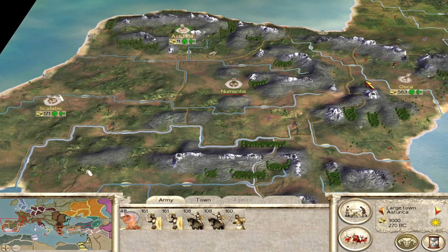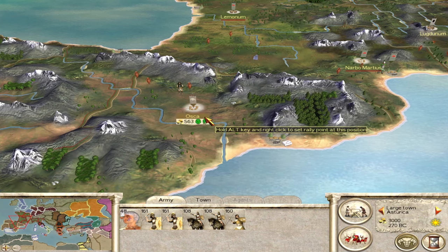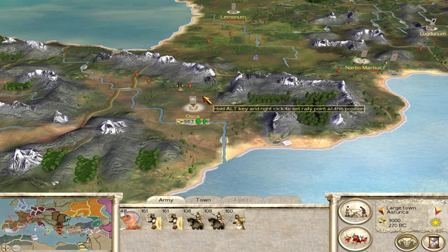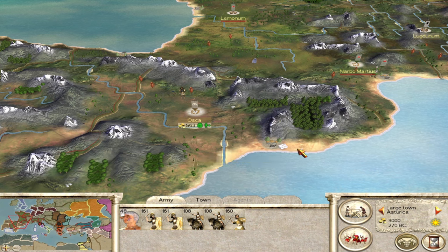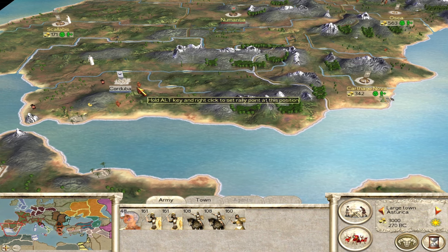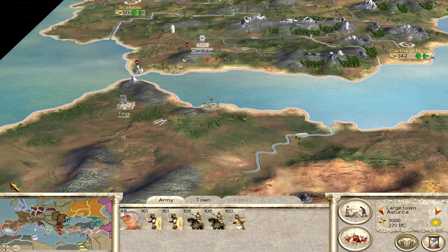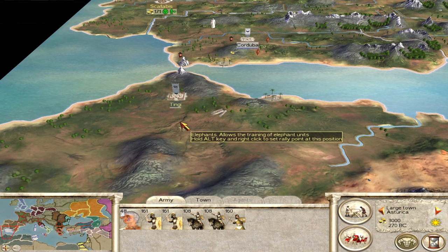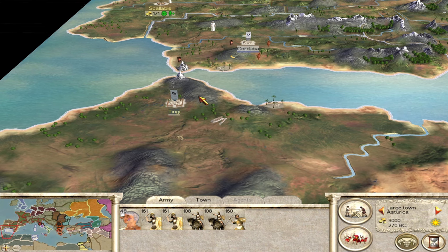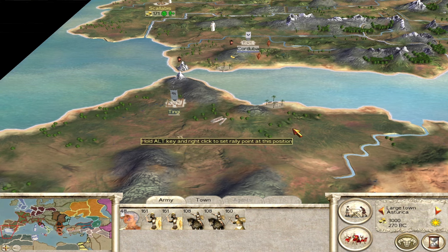Once you've taken those six settlements, place one strong army right outside Osca guarding the mountain pass, because the majority of enemies threatening your homeland will come through there - mostly Gauls. Use settlements with good population like Carthagonova and Cordoba to train armies, then send them off on fleets for island hopping. Tingi is hugely important in the mid game - it'll be worth at least 4,000 denarii a turn in trade. Pick it up as soon as possible.